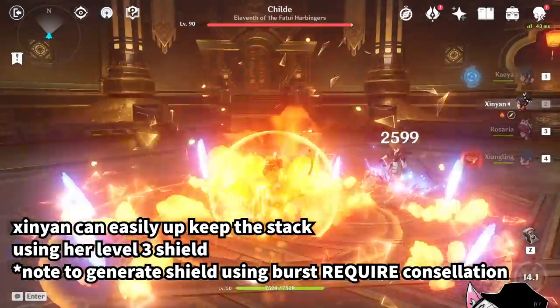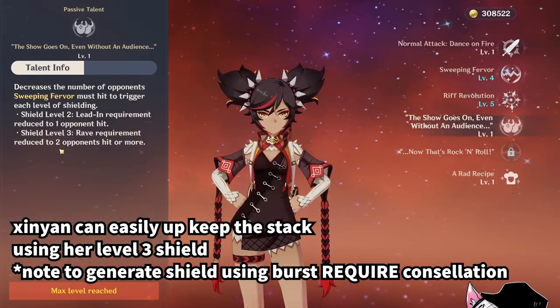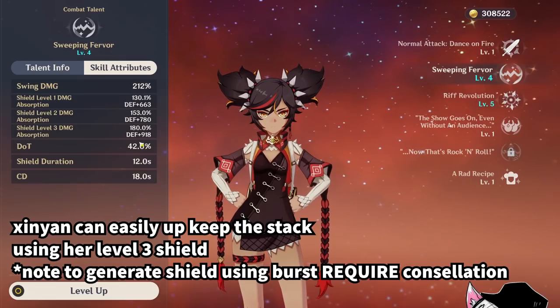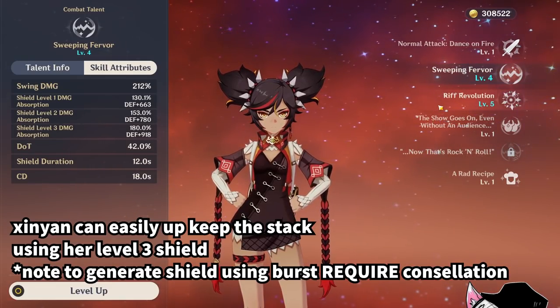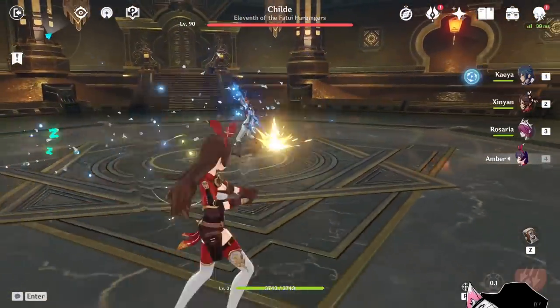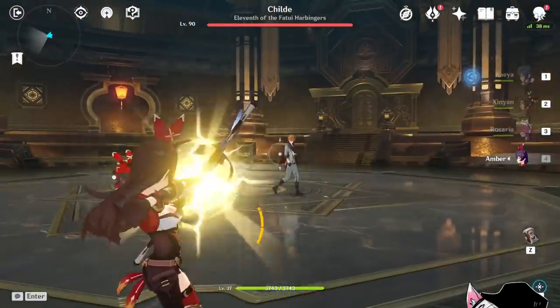Xinyan's level 3 shield will pulse every 2 seconds, making it very easy to upkeep the stacks. Even though her shield requires you to hit 2 opponents, her elemental burst only has a cooldown of 15 seconds while her shield lasts for 12 seconds, meaning it is possible to perfectly upkeep the stacks using only your elemental burst. Amber's Bear Bunny has a cooldown of 14 seconds, and on top of that, Bear Bunny has lower AI reliability than Guoba, making it almost impossible to keep up the stacks on Amber.